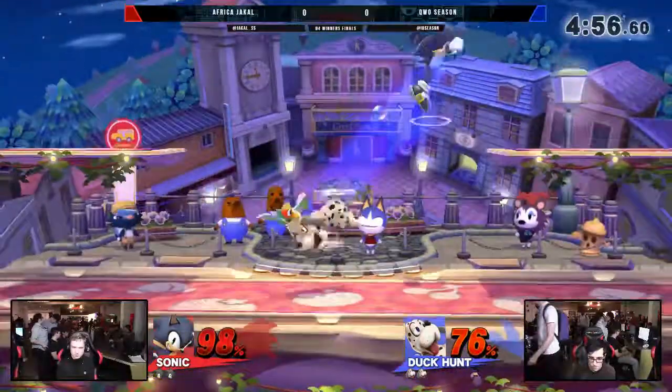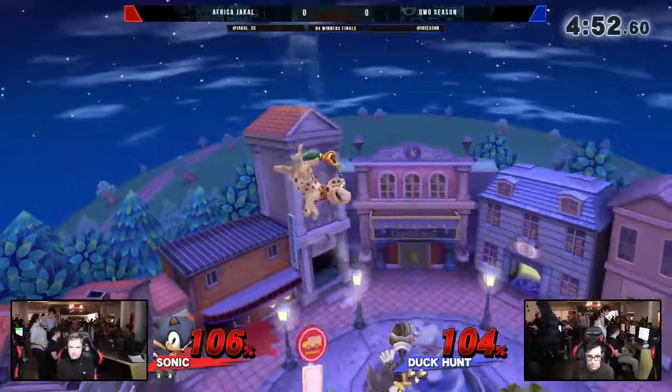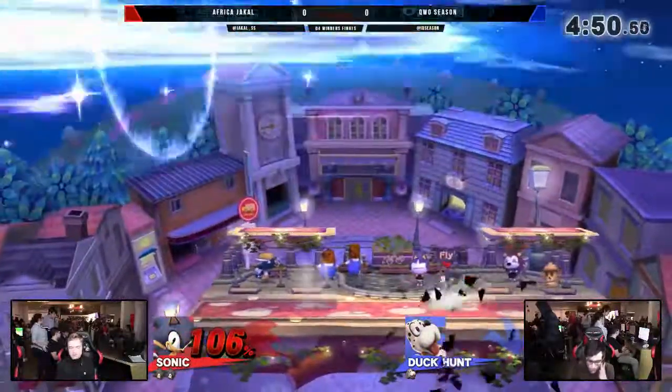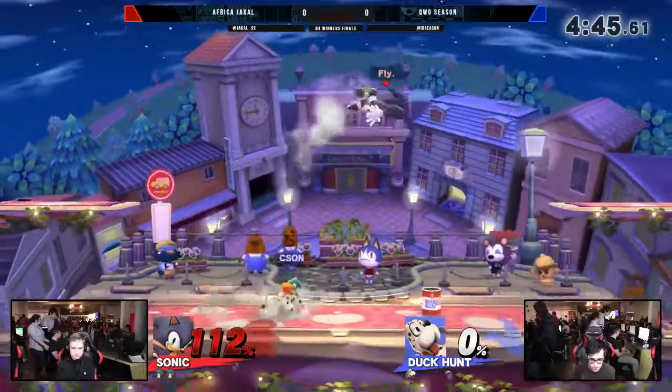This game's really even on the first stock. I can definitely feel for Jackal in this matchup. There's a Duck Hunt back at home that just getting to him is kind of like an obstacle course. Good catch on the landing though. Jackal gets the first stock with the forward smash — the Looney Tunes punch.